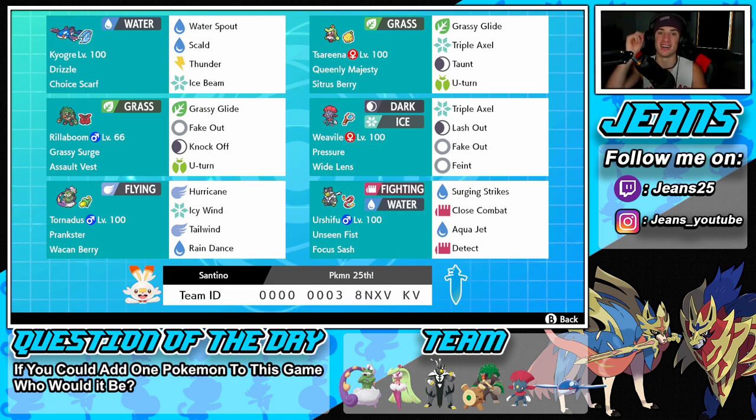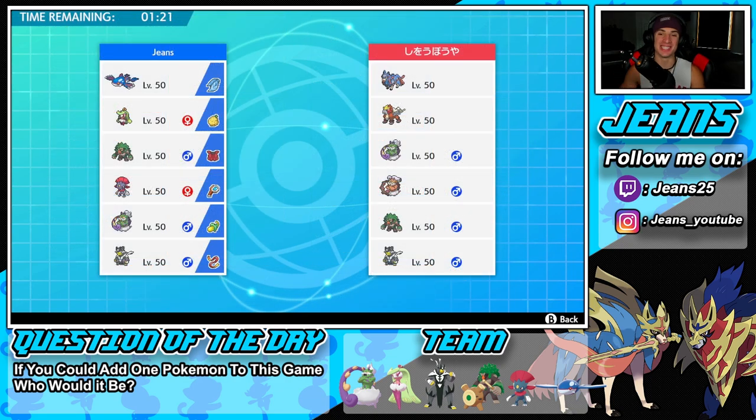If you want to try this team for yourself, the rental code is at the bottom of the screen. Let's hop onto that ranked doubles ladder and look to get some wins with the best Series 10 team! I want that winning record — one or the other, we will not settle for less. Hopping into battle number one.